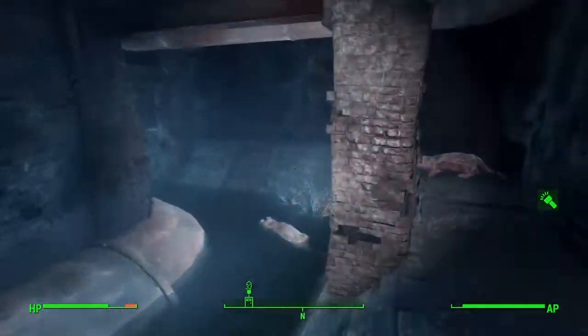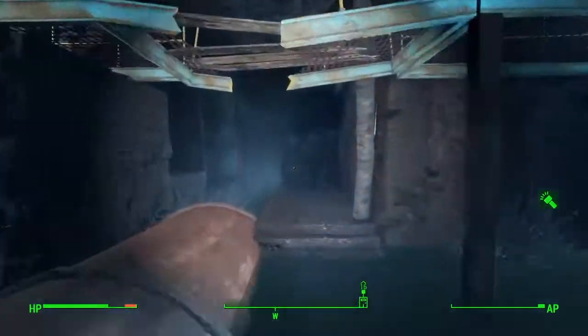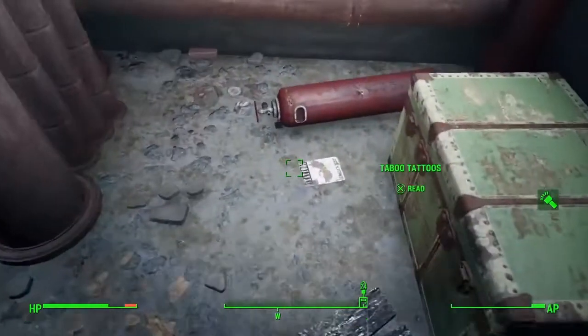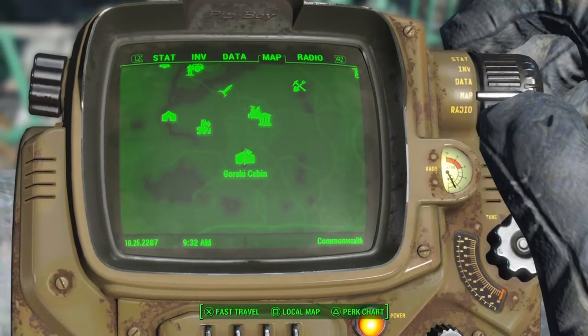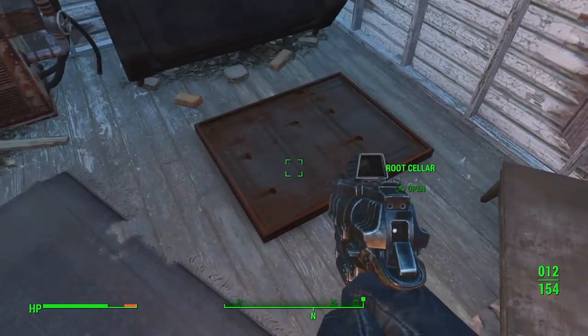From the entrance here, just follow the path and you will easily find the next magazine. It can get a little confusing sometimes with the layout of these areas. Once you're in the water area, run all the way down here — in this side room on the floor is where you'll find the next Taboo Tattoos.